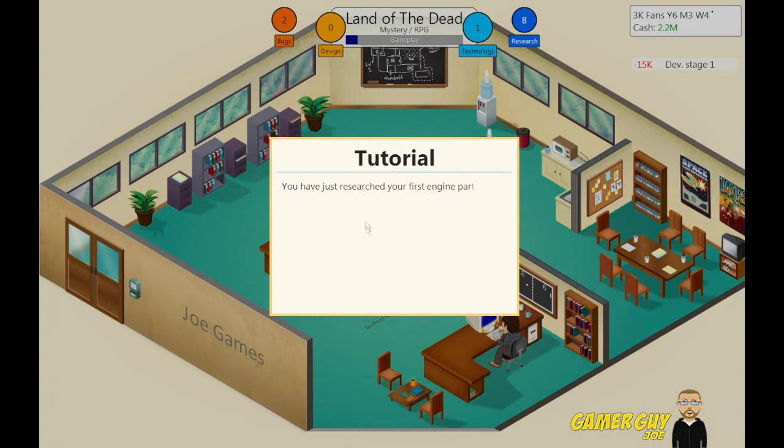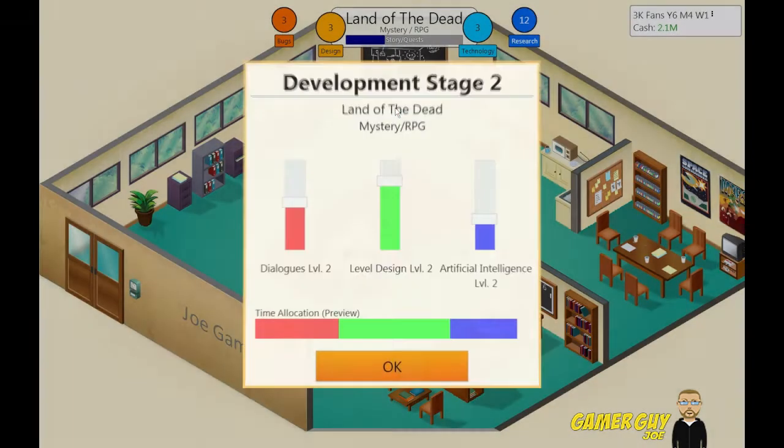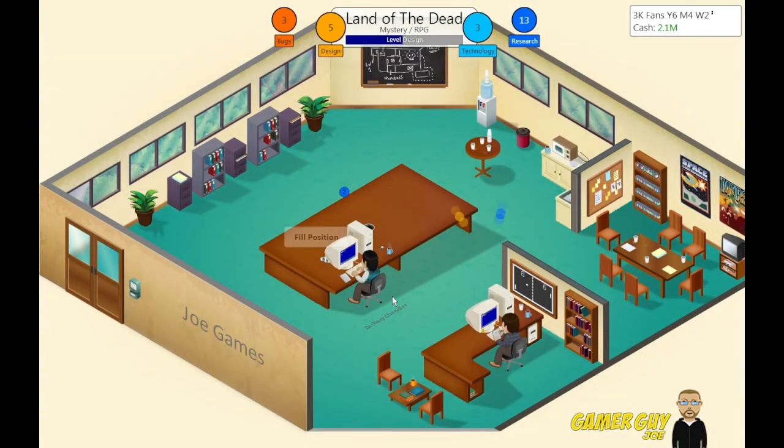We can't have a flop — this would be horrible. You have just researched your first engine part. To be able to use this in your games, you need to create a new engine which includes this part. So Land of the Dead, Mystery RPG, Development Stage 2 — dialogues. Level design needs to be like that. I don't think you need much artificial intelligence in an RPG. I really should start developing marketing — we got 3,000 fans.